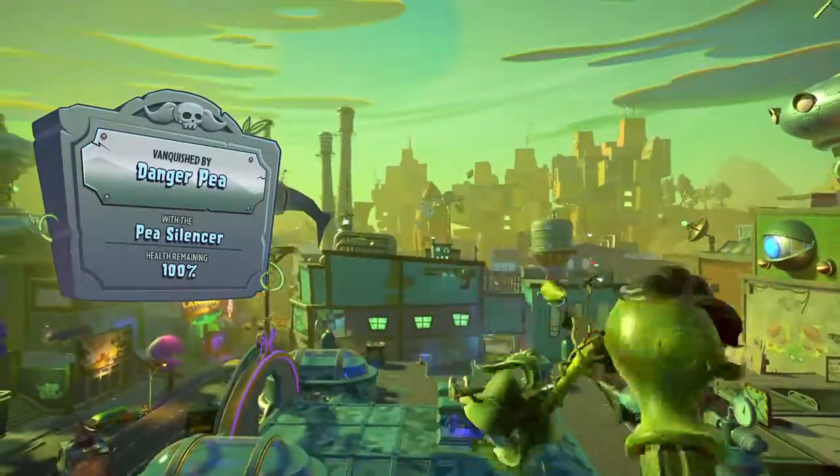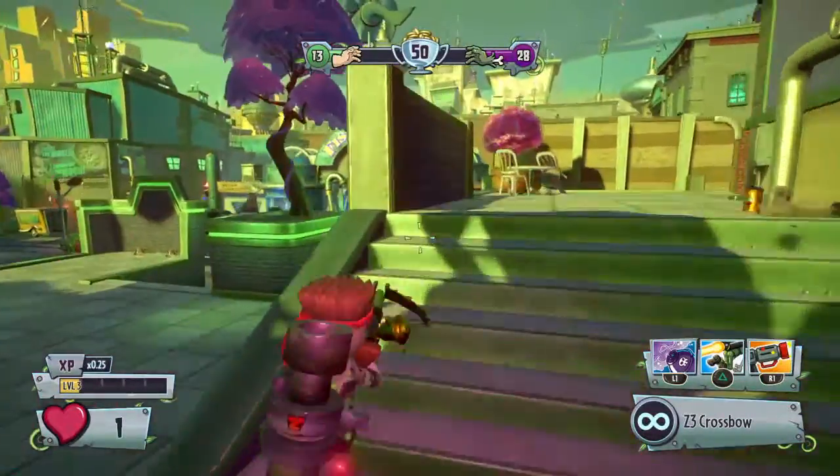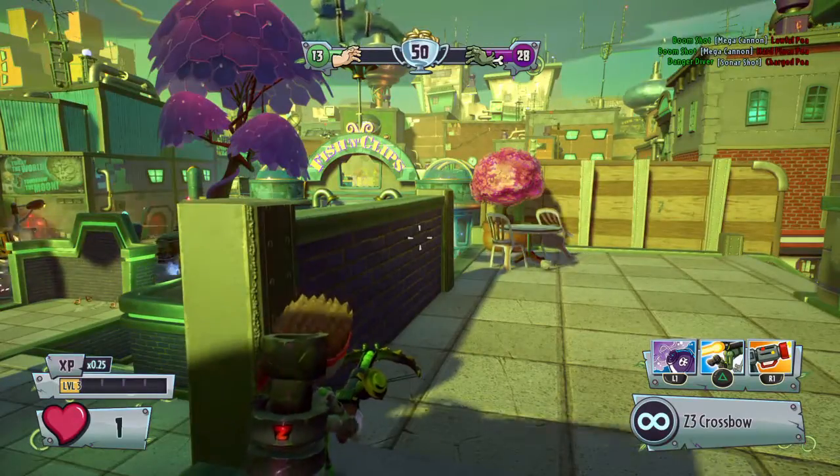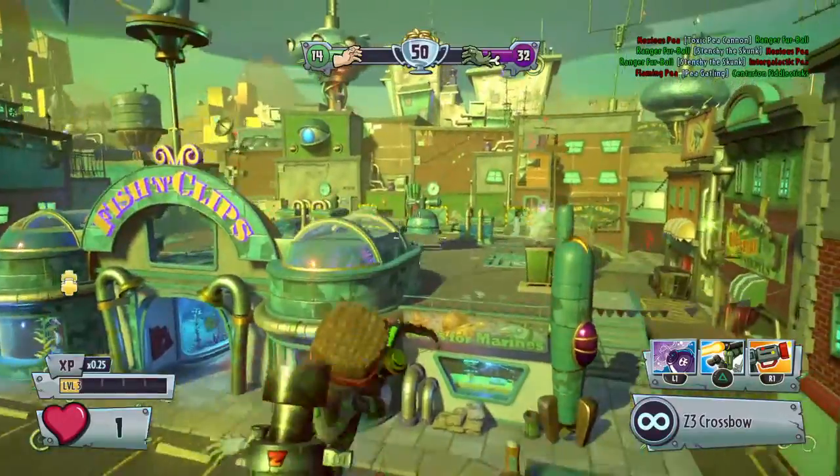Danger P. Yeah, that's an agent P, I'm guessing. Yeah, I think it is. I'm only missing two Peashooters, and those Peashooters are fire P and rock P.